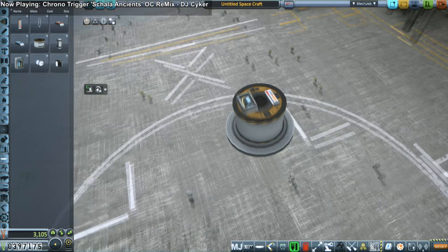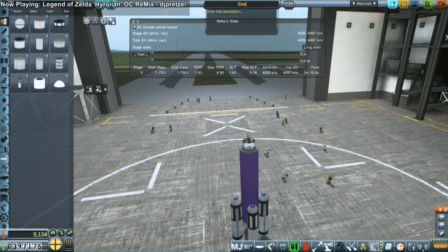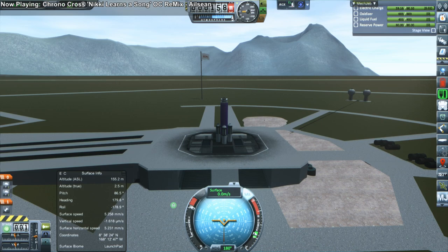In this episode, we begin by trying to launch a science container to another location on the surface of Gale, to another biome, so that we can do some more science. We're building a ballistic missile, and we want it to be cheap and fully recoverable. You can see we've got parachutes on the top, four pods on the side to carry extra fuel, but also to help with stability when it lands, so we don't have to use landing struts.